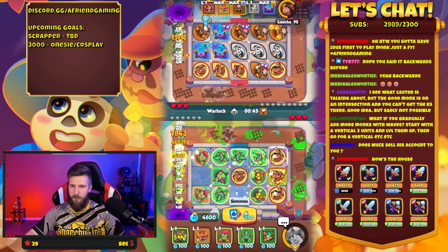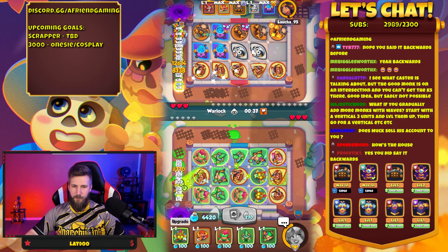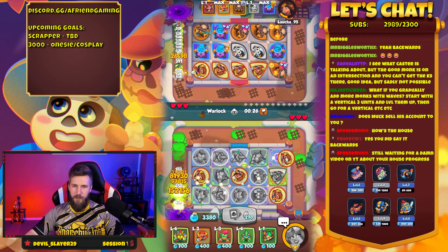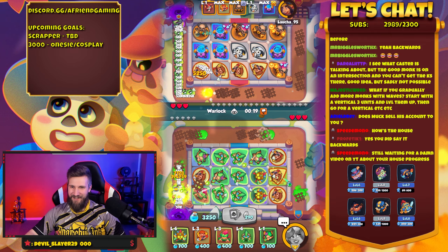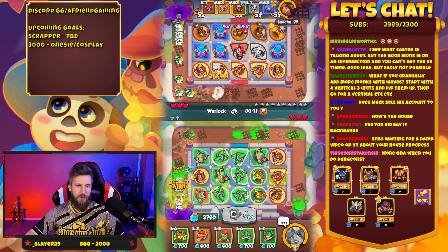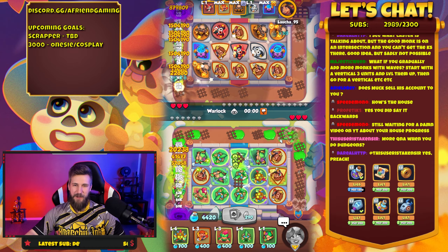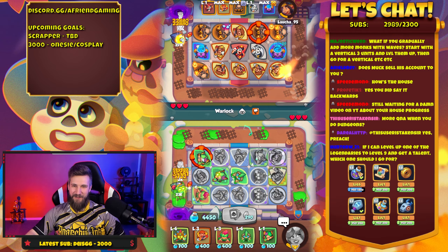Let's merge up here — oh I hate this. We'll see if Warlock's gonna hit it. I don't want to merge these out now — actually yeah, there we go. We'll leave this for now, see what Warlock hits. I don't want to merge a bunch into it. More Q&A when you do dungeons — yeah, I'll reach out to you guys for that for sure. Did Muck sell his account to you? No, I wish — he needs to! Tell him if he leaves the game he sells his account to me for a penny.